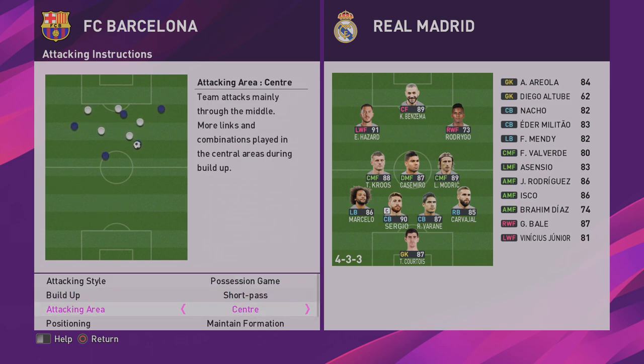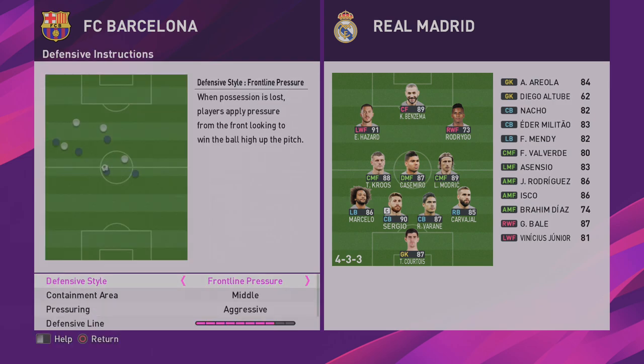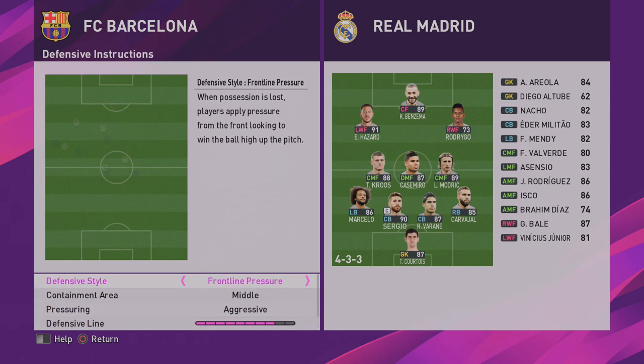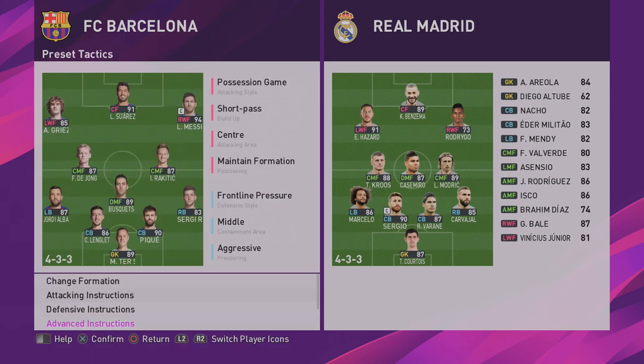You can also play down the middle, and we'll come on to the width of the formation in a minute. For defensive instructions: frontline pressure, middle aggressive, 8 for defensive line, 8 for compactness. I really like these two settings — it means they're going to be really high but very compact as well. That allows you to stop quick counters directly through the middle. With frontline pressure and middle aggressive, you're going to be on the front foot pushing the opposition back, trying to win the ball back as quickly as possible, which helps you maintain your high possession percentage.